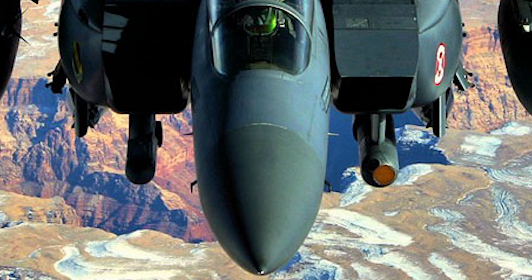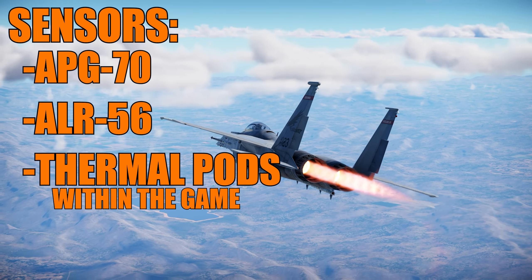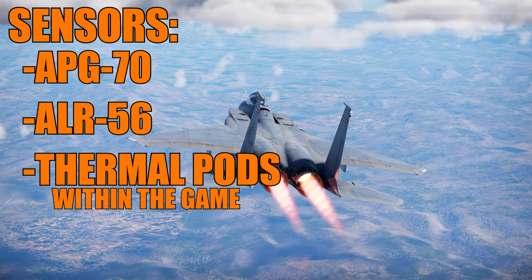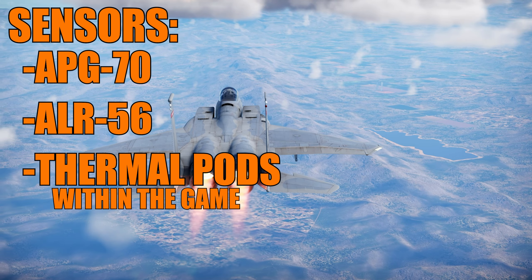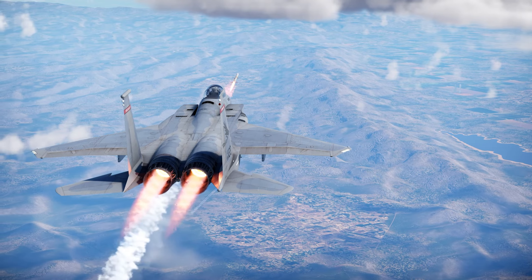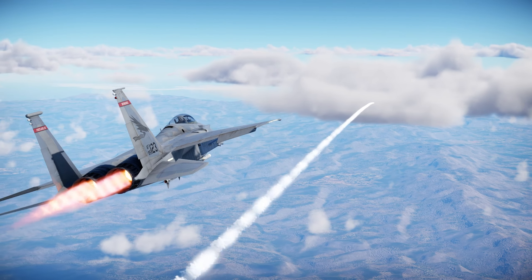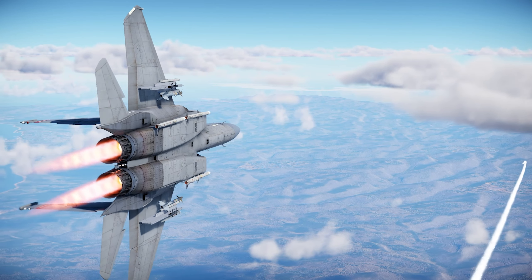Air-to-ground capabilities are greatly enhanced by targeting pods — not just the radar, but pods like the Litening, Lantirn, and even more modern options like the Sniper pod, which has extended range. The cockpit was also upgraded with a larger, wider canopy hood among other improvements to aid the crew.